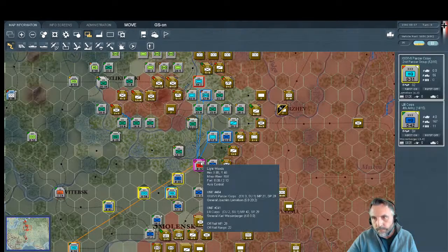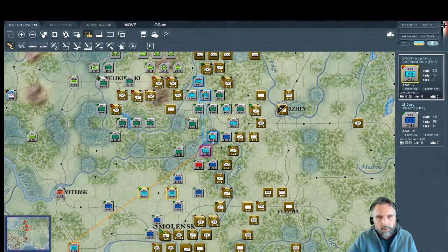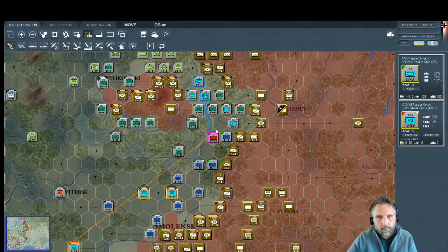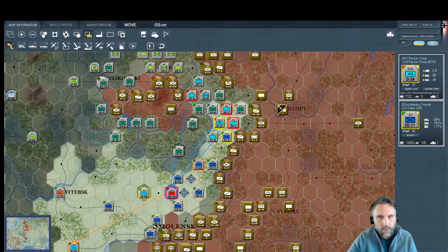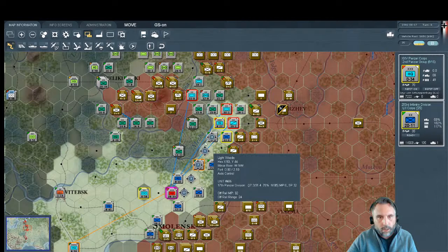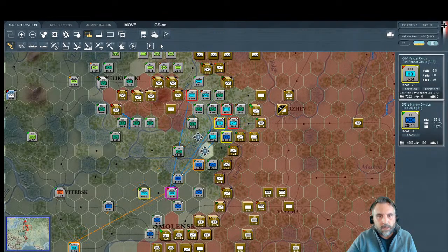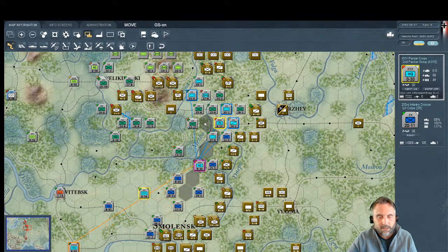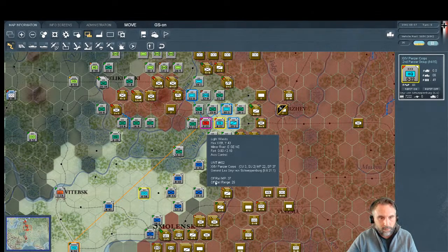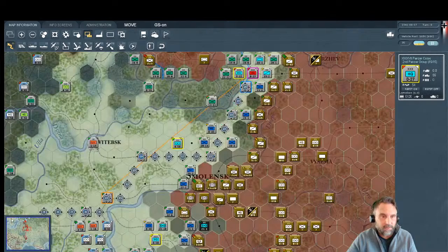Now we've got to move our headquarters up. Let's move them forward a little bit — I like to sit on the railway even if we don't control it. One important note: always make sure you're moving the unit you intend to move. Twice in this game we've accidentally moved the wrong unit — luckily we could undo because we hadn't moved next to a Soviet unit.